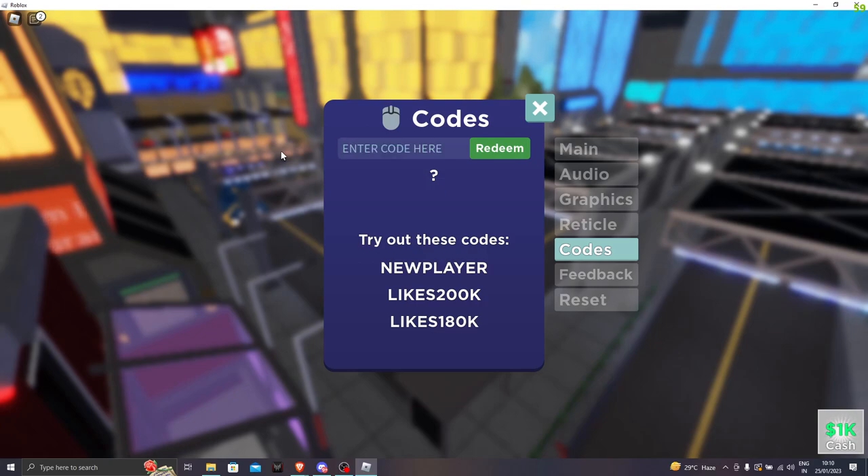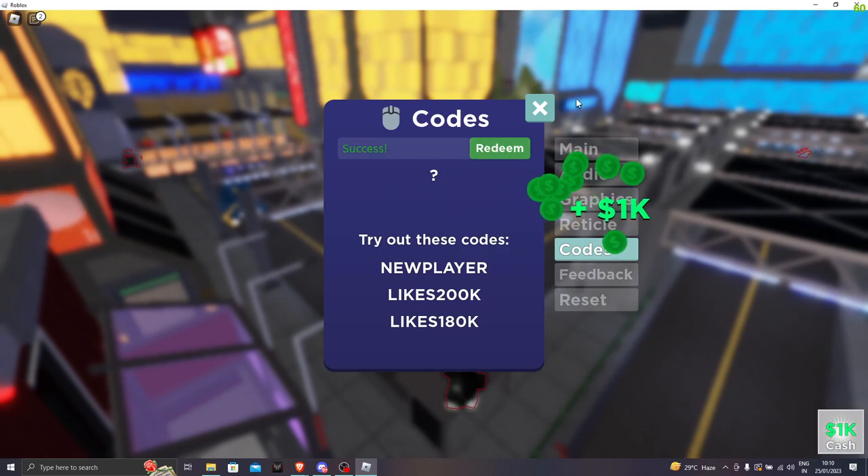For the next code, it's pumpkinsmash. Let's go ahead and click redeem. Invalid code — it means that the code has actually expired. So let's go to the next one. The next one is 'sorry'. Let's go ahead and click redeem. Success — we got another 1k cash.